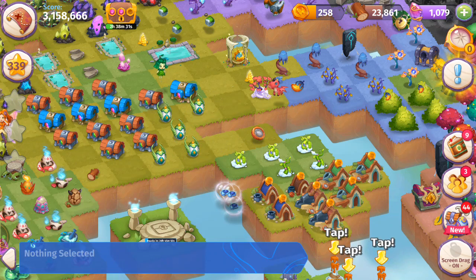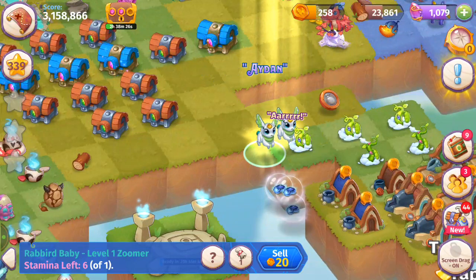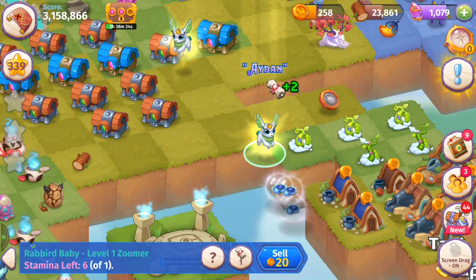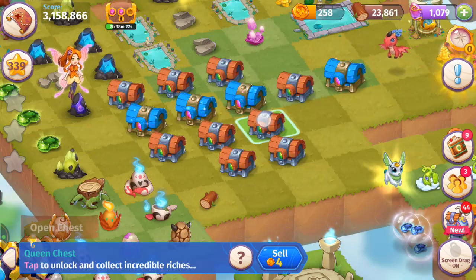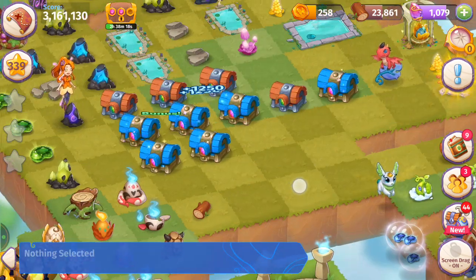We've got five rabid eggs we can go ahead and merge to get the rabid babies. The queen chests — you can get those when you complete a level on the world map three times, depending on the level it'll indicate it.